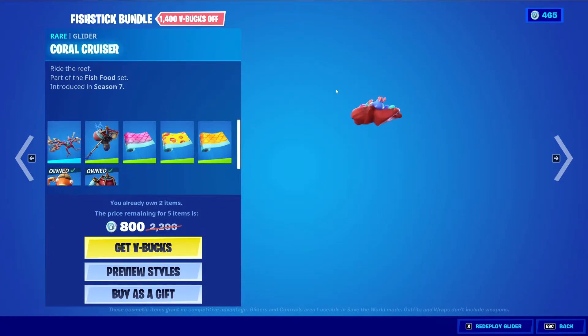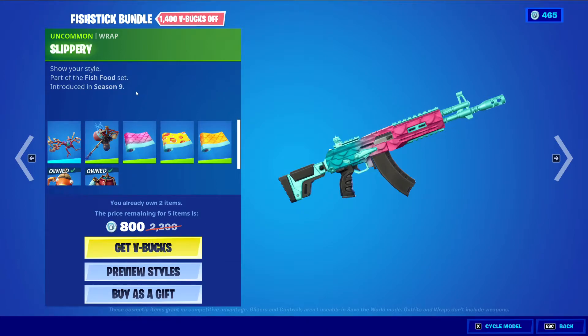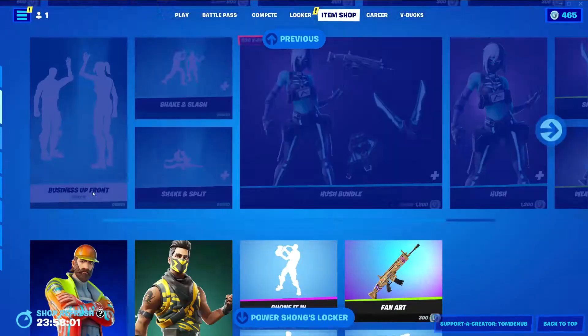We have Coral Cruiser, rare glider, 800 V-Bucks. We have Bootstraps, uncommon harvesting tool, 500 V-Bucks. Three uncommon wrappings — let's quickly go over them, they're pretty basic. We have Slippery, 300 V-Bucks; Fish Face, 300 V-Bucks; and Fishy, 300 V-Bucks. These ones always return with Fishstick, so I'm not surprised to see them here.